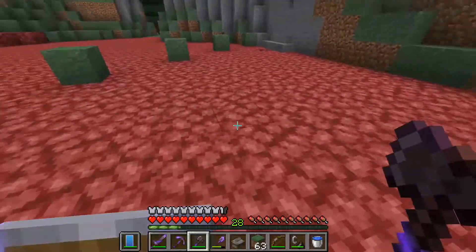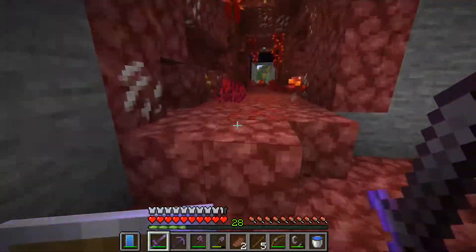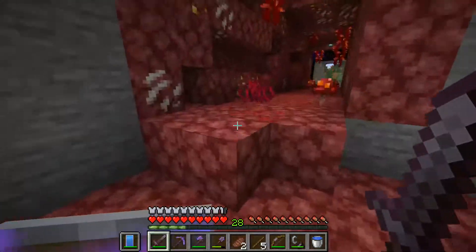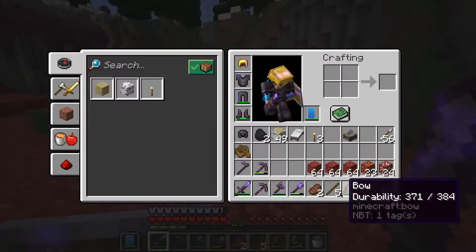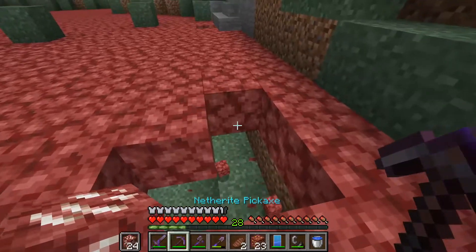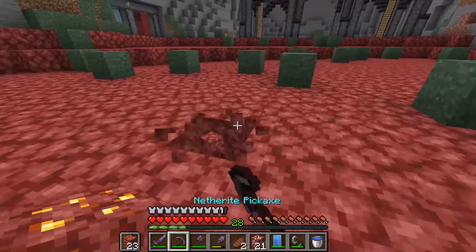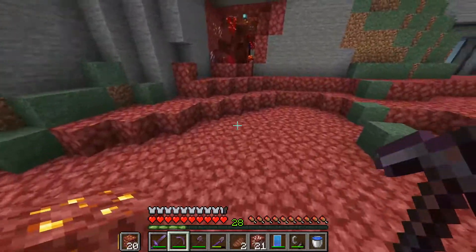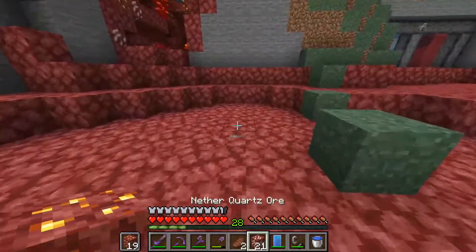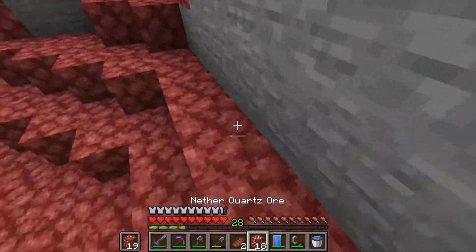Starting off with the easiest one, which is gonna be the nether waste. Similar to the little tunnel we did here last episode or two episodes ago, we're gonna be mixing in the nether quartz ore and the nether gold ore to basically give the build more color. So gonna be doing these little shapes here and there, just in this section, because each biome is its own.